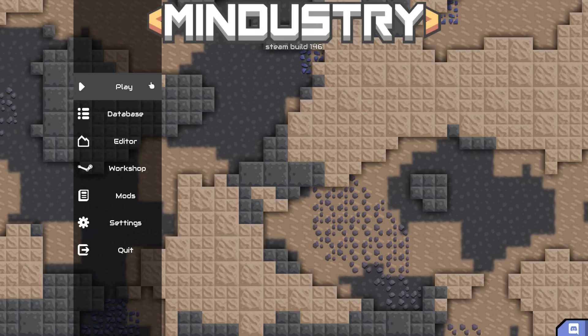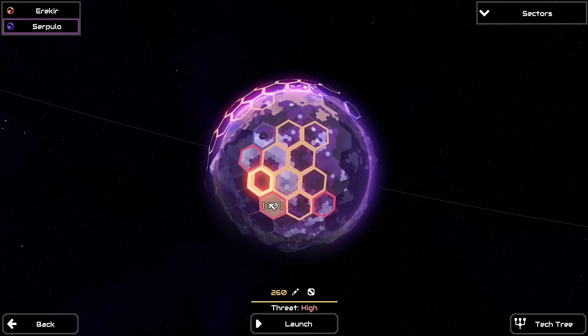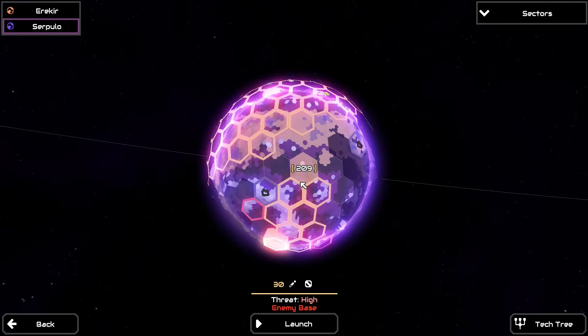Anyway, what are we doing today? I think I'm just going to go down to the south pole and start clearing out some things. I don't really know exactly what I want to do, so I'm probably just going to start launching and figure it out as I go. Why don't we take two or three of the bases over here — we've got a medium base, a medium base, a high threat waves, and a high threat base. Let's just go get sector 30 first.